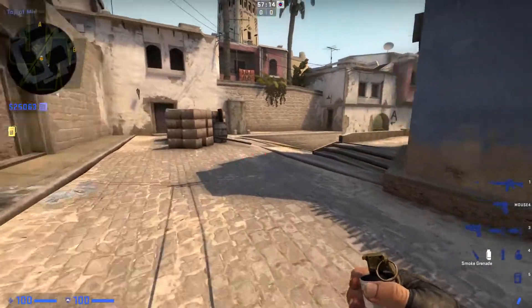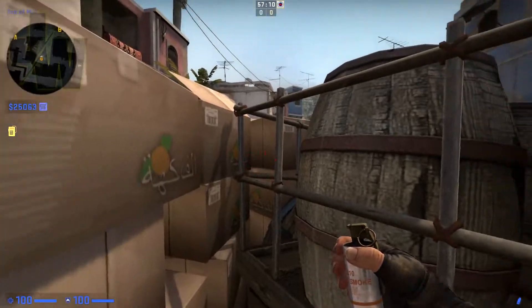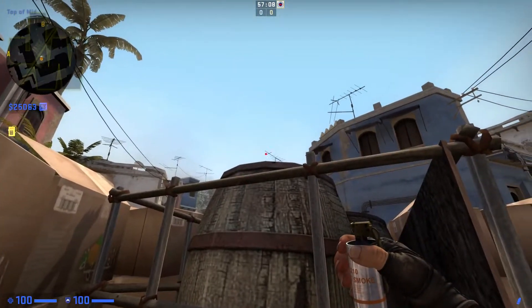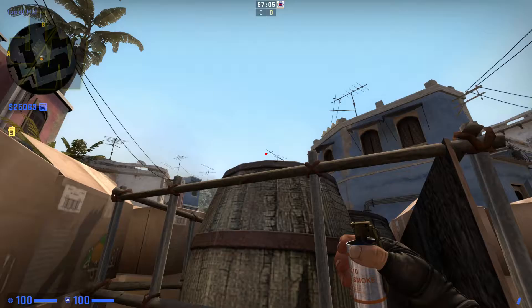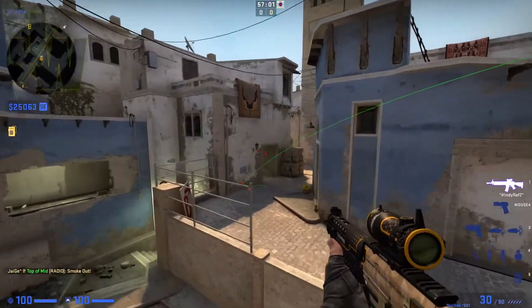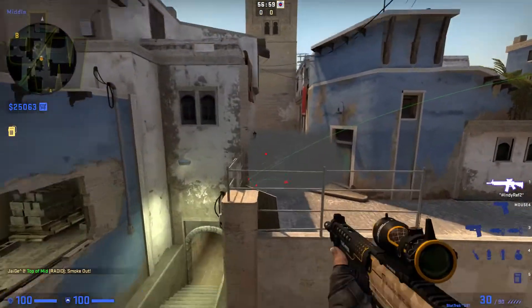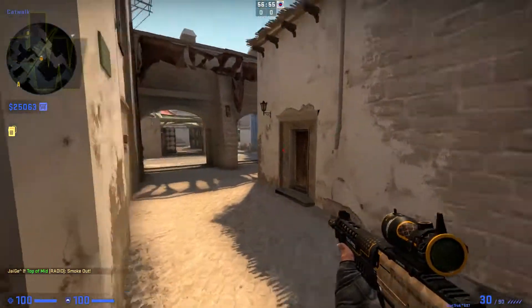Next one's going to be to smoke catwalk from mid. Go in between this box and this wheelbarrow here, look at this antenna and then just to the left of it, and then just a normal throw should do it. It should bounce a few times and land pretty much in the middle leaving no gaps. No gaps!